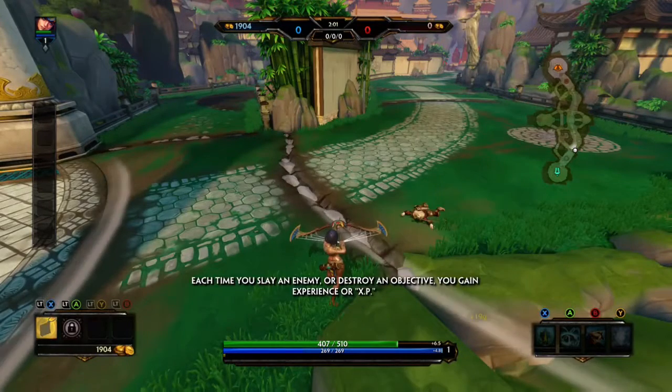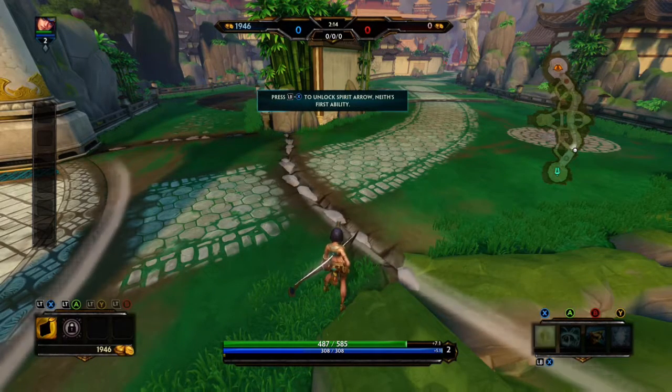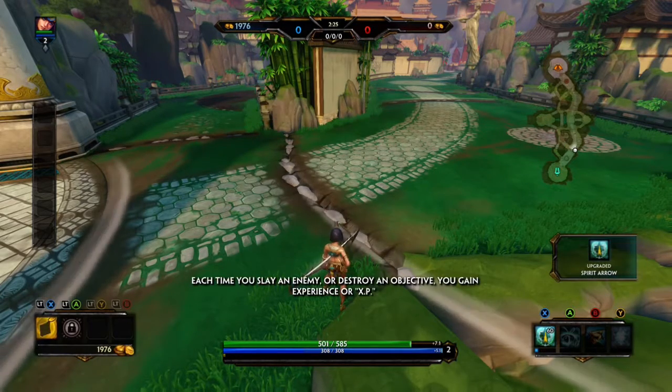Each time you slay an enemy or destroy an objective, you gain experience or XP. Gain enough XP and you will level up, allowing you to unlock abilities. Unlock Spirit Arrow, Meit's first ability. By default, your abilities will be trained automatically for you after this tutorial.